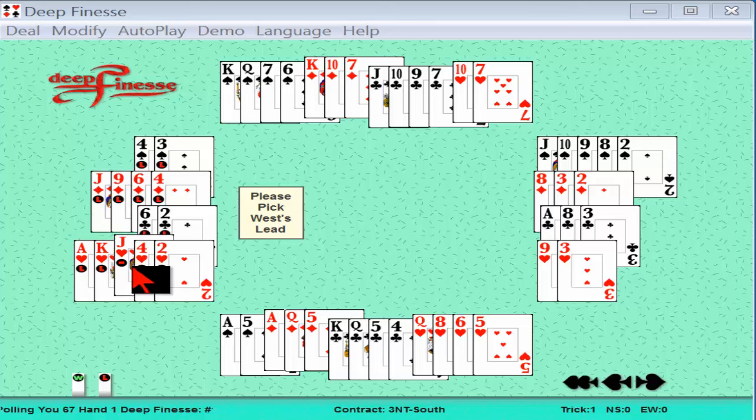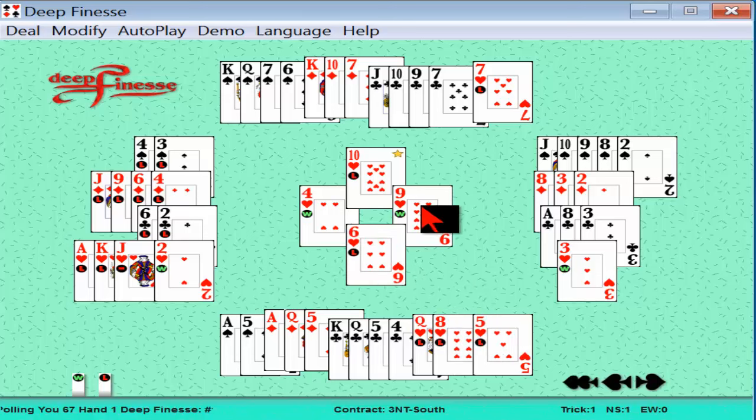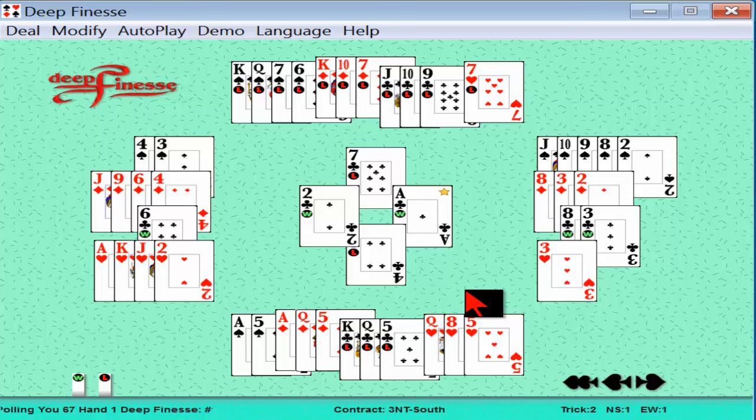We hold two of the jacks, so partner can't have those red jacks. We lead our fourth best — notice that leading the ace, king, or jack would lose tricks. Leading low signals to partner that we have values in the suit. Dummy plays the ten, partner plays the nine — ostensibly from a doubleton, playing high-low. Dummy has only a doubleton in spades. Declarer, not liking the spade position, tries to promote clubs and plays one — partner goes up with the ace.